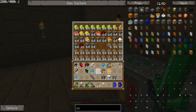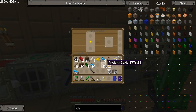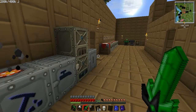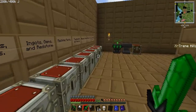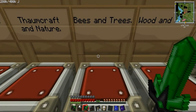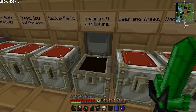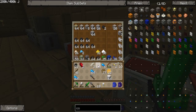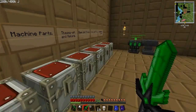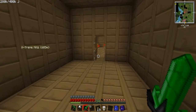Shove all those in there. I am going to macerate this copper. Get that dirt out of there, put this iron in there, put the dirt in there. Gold dust I'm going to shove right there. Marble, go in there, why not. Okay, I'm going to need to crate this apatite.